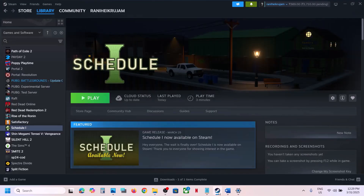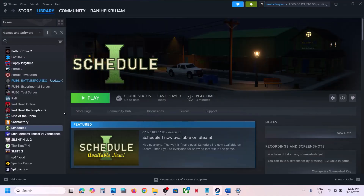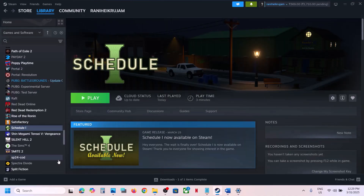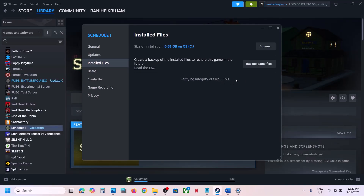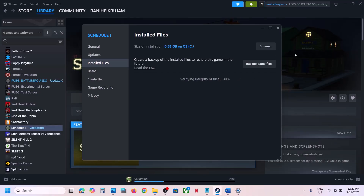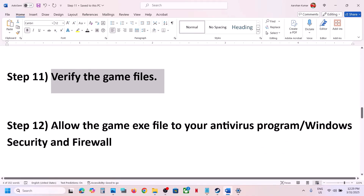The next step is to verify the game files — this is important. Go to Steam, right-click the game, select Properties, go to the Installed Files tab, and click on Verify integrity of game files. Once the verification is 100% complete, launch the game and check.